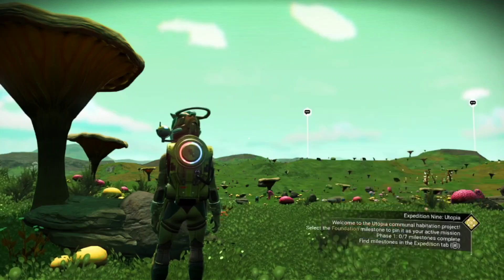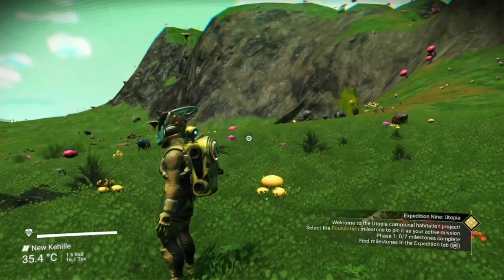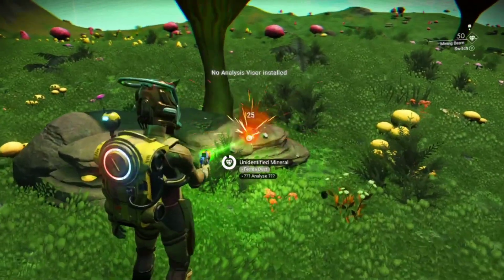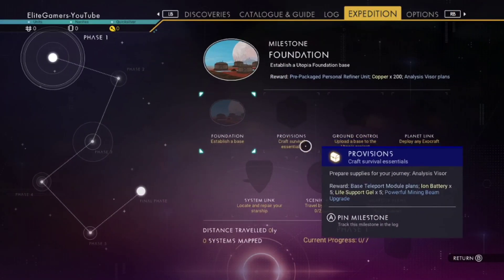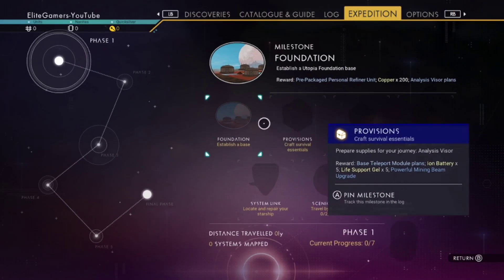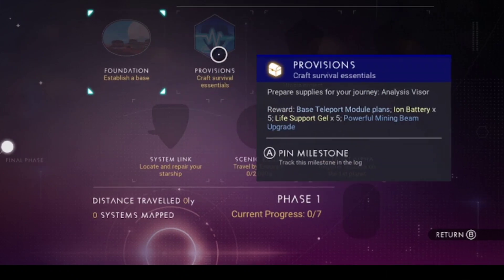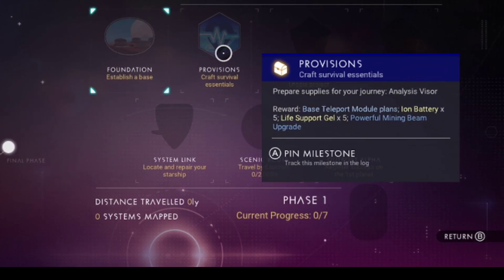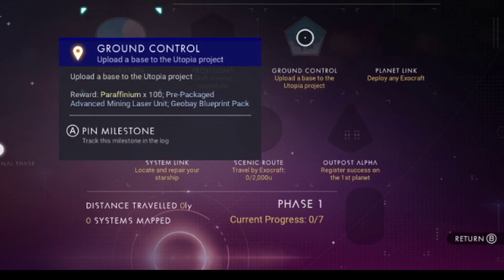So there we go, that's what it is. We'll go into the mission tab now. Nice lovely paradise planet here. So going through the missions: we've got Foundation — establish a base, that's the first one. Then Provisions — prepare supplies for your journey. And Analyst Visor — I was going to install that just then.